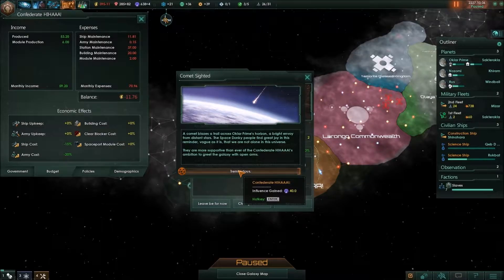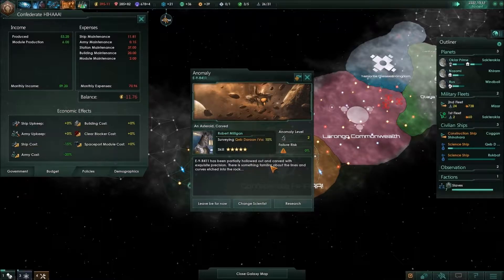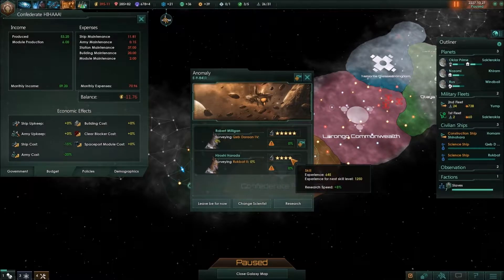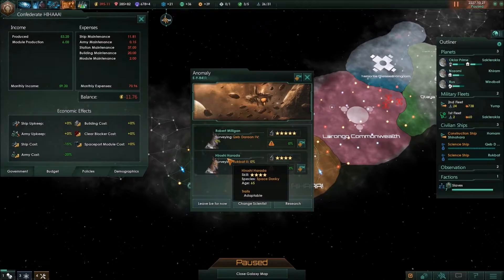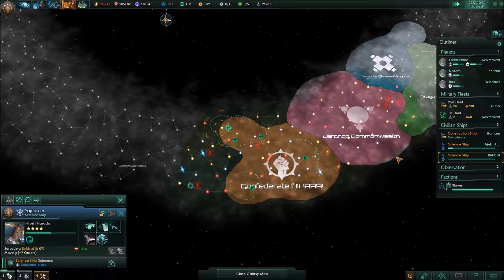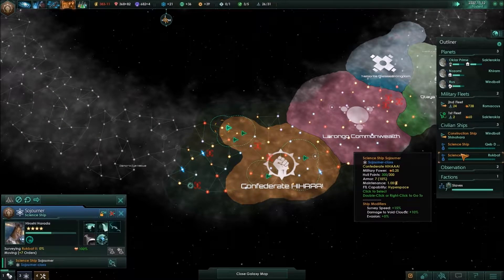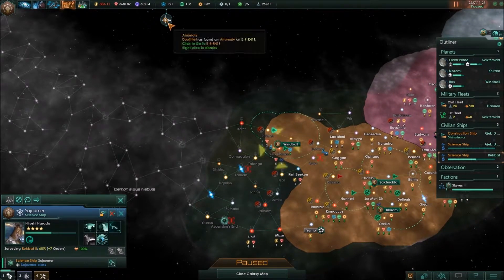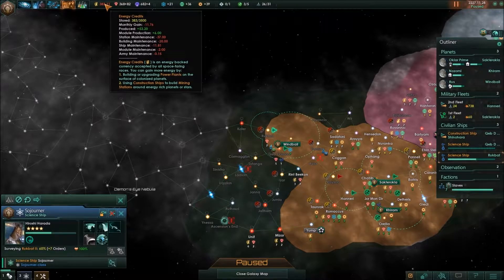Anomaly found — kind of ridiculous. A comet has been sighted. In my last playthrough with the Wormstalk guys, comets were a bad thing. But now I get 40 influence. That's interesting. Can my level 4 guy do this at zero percent? Yes he can. Is he doing anything terribly interesting right now? When he is finished, we will go and get those anomalies.